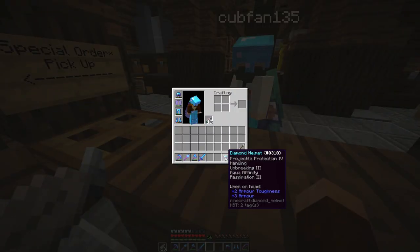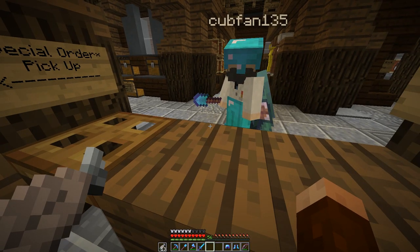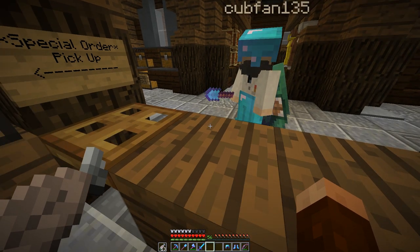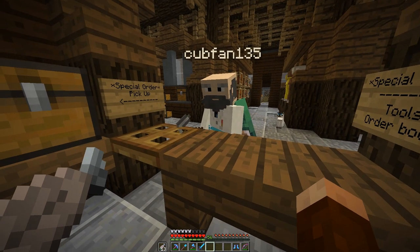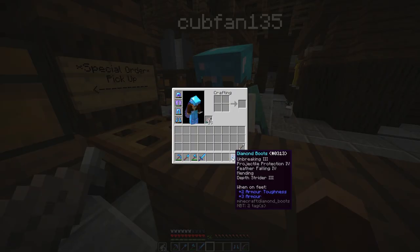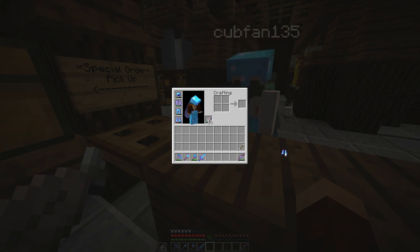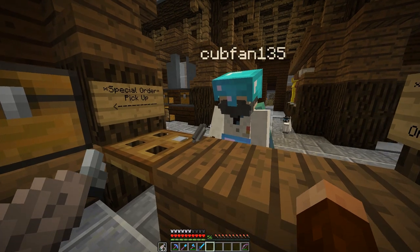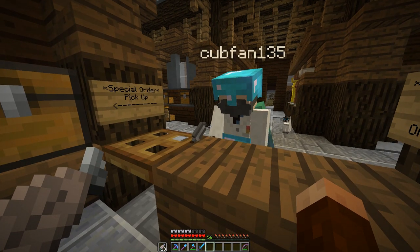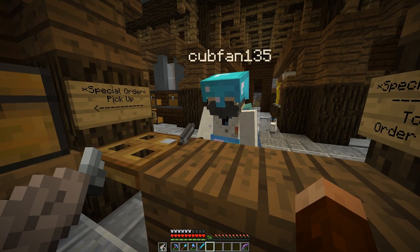Can I try them on real quick? Oh, you can — go right ahead. Yeah, very nice, very nice. And then here is your flight helmet. I'll take that as well — put that one on. Very nice. And then those are your boots. Fantastic.